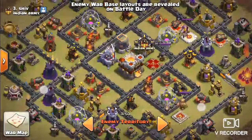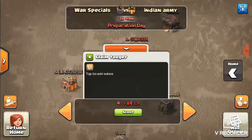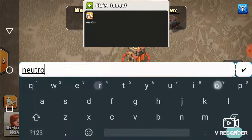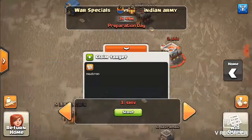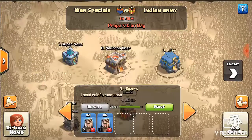Let's check out their number 3. Alright, not bad. Neutron can 2-star or 3-star both of those. Now, after I write down Neutron and base notes, we're going to hop back over to our side and I'm going to show you something. Over here we've got Ares. Ares is Town Hall 12.